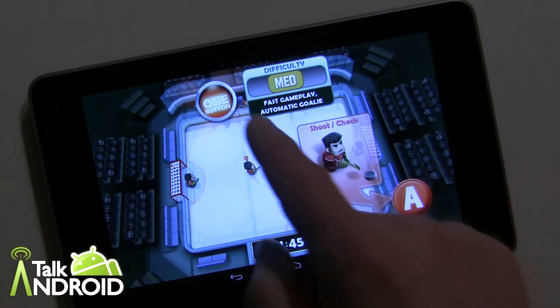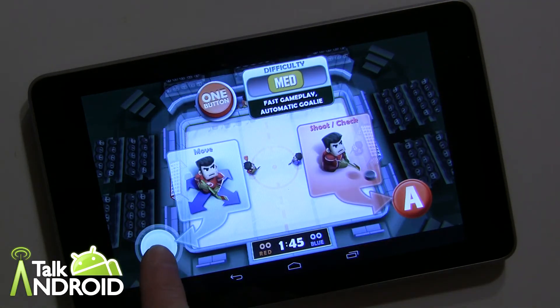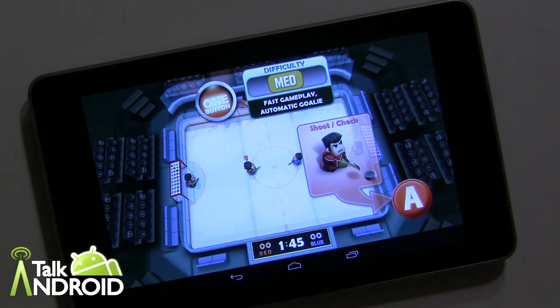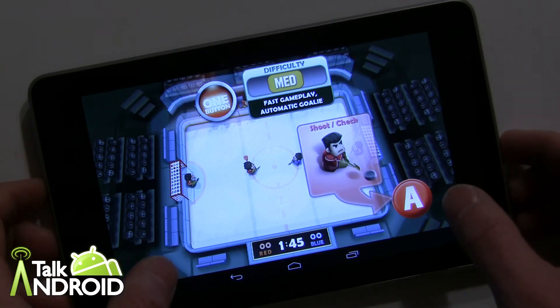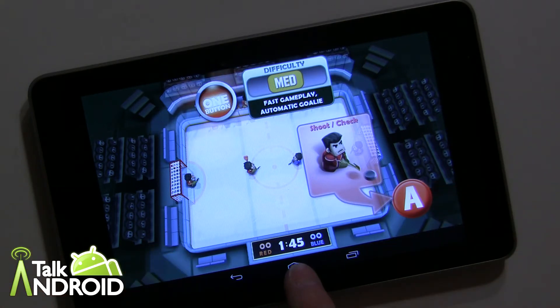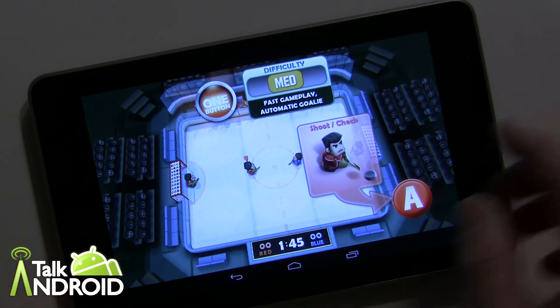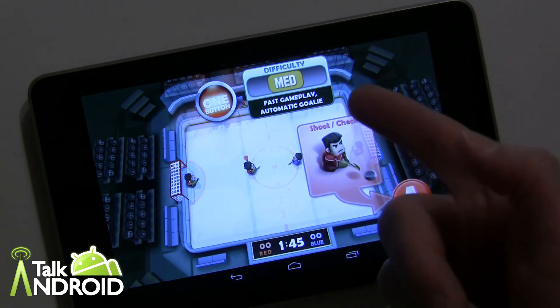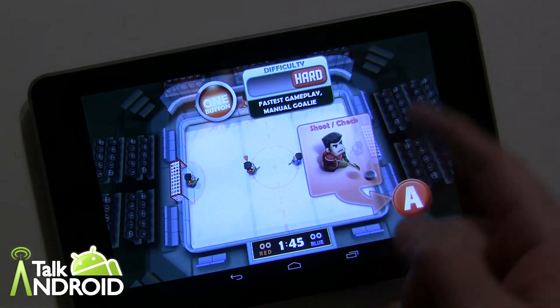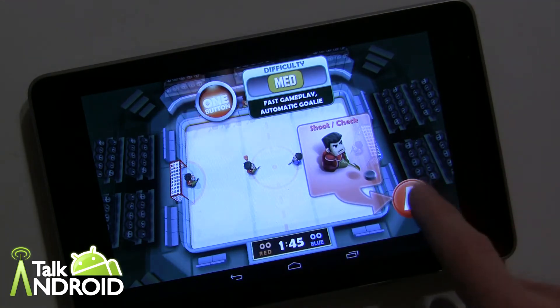Going into single player quick match now. There are two ways to play: your skater moves automatically, or you can use a control. I'll show you automatic — it seemed weird at first but it's a lot easier. Controlling with the virtual joystick isn't always easy. Games are short, only 1 minute 45 seconds. In tournament mode they're 45 seconds long and you rack up points to upgrade your player. Easy is slow gameplay with automatic goalie, medium is faster with automatic goalie, and hard is fastest with manual goalie. I'll go on medium.